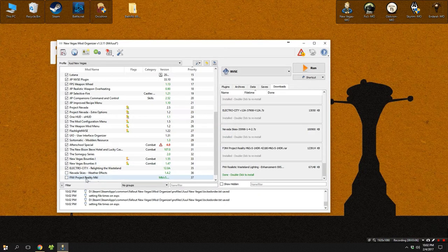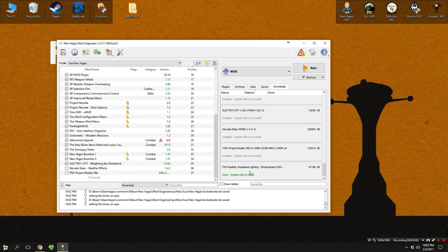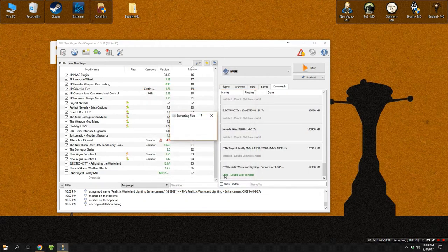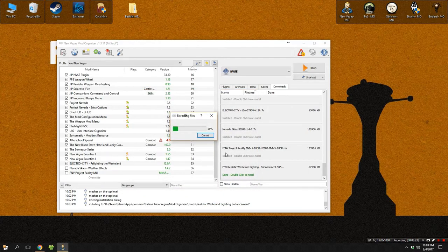Realistic Wasteland Lighting is another mod where you're going to need to hit manual. This one is going to require you to set the data directory down two levels until you reach the correct folder. Once you have the meshes, sounds, textures, and the ESP visible, you can go ahead and hit okay.